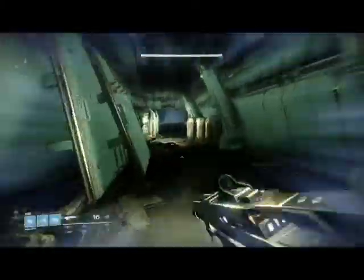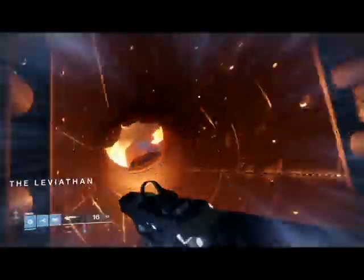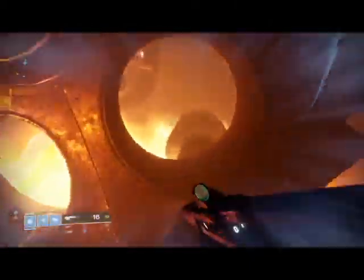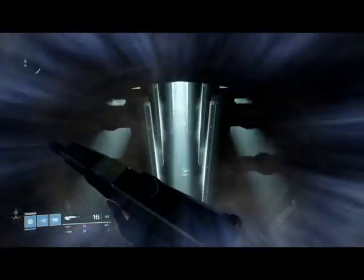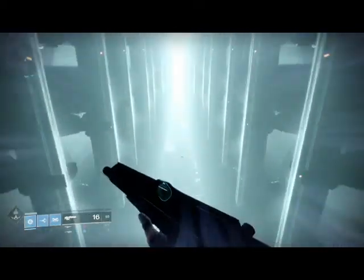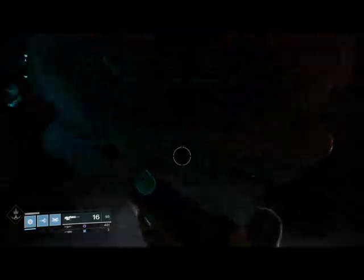Basically, you're going to run through the door as fast as you can. You're going to run through this little tube and it takes you through these engine turbines, which are pretty cool. I really enjoy the environment of the raid lair - I really like the whole aesthetics. You're going to glide through these piston things and then you just drop.